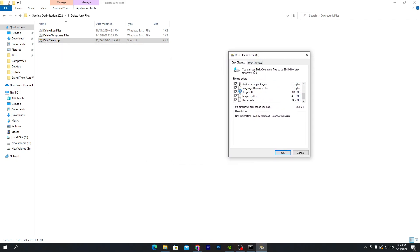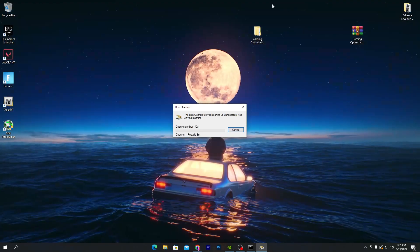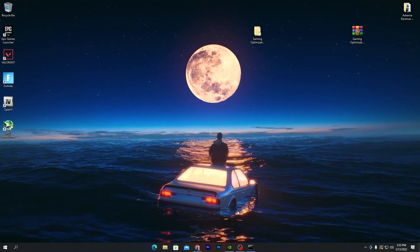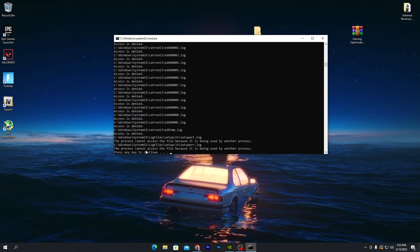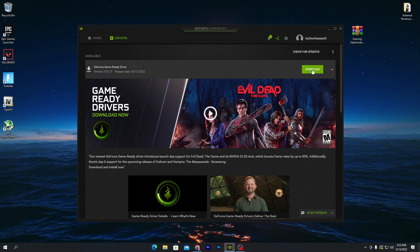In Disk Cleanup, check all folders. If you want to save your downloaded files, uncheck the 'Downloaded Program Files' option. Make sure to check the DirectX Shadow Cache box, then click OK to delete the files. This will take a few seconds to delete all junk files. Close that window and keep the background process running. Once both processes are done, press any key.